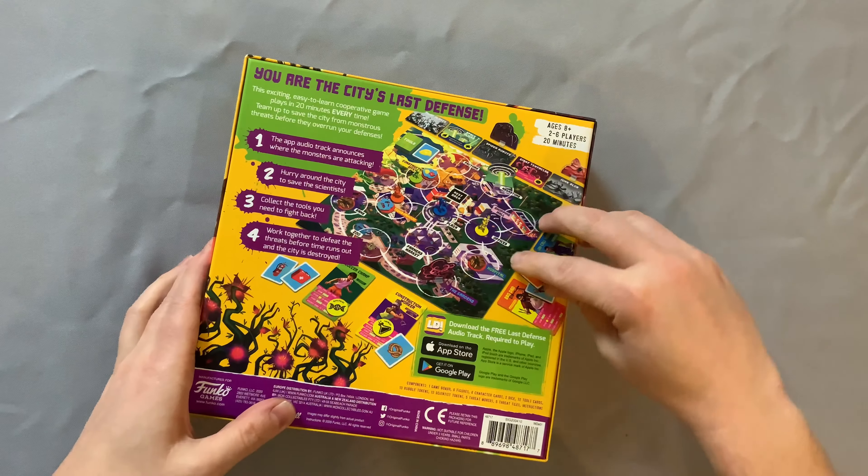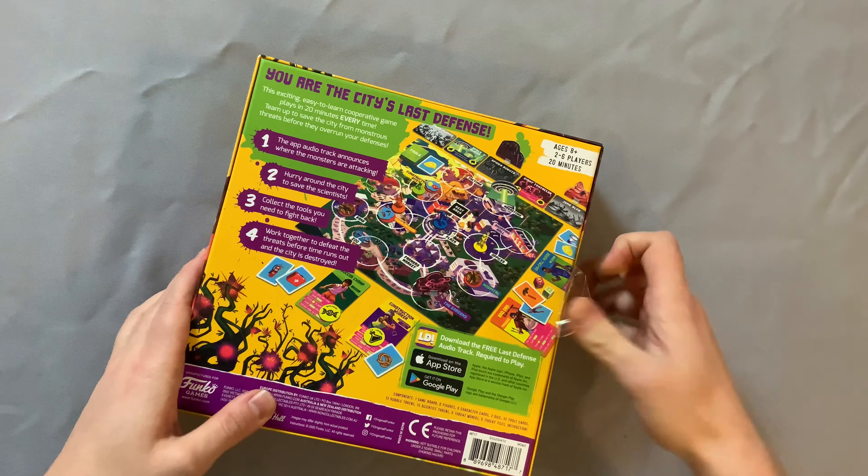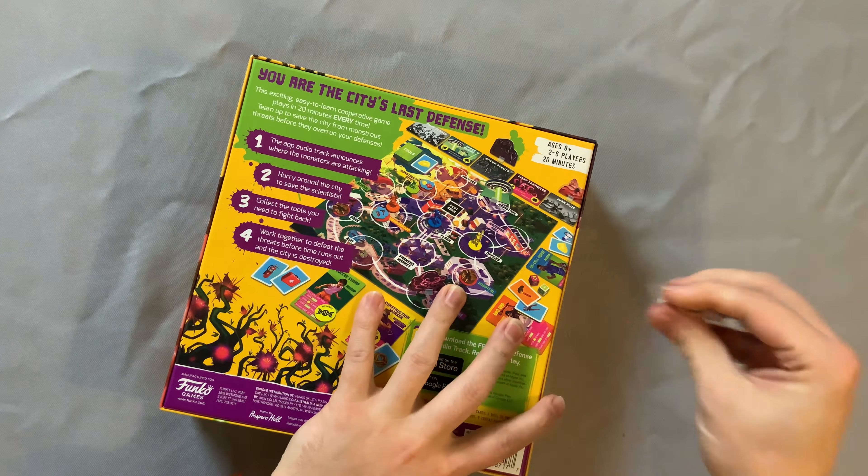What does that even mean, Bowers Game Corner? Ahoy there, YouTube! I'm back again for another unboxing video, and today I'm very excited to be unboxing Last Defense — "You have 20 minutes to save the city." This is for ages 8+, 2-6 players, and it is from Funko Games.